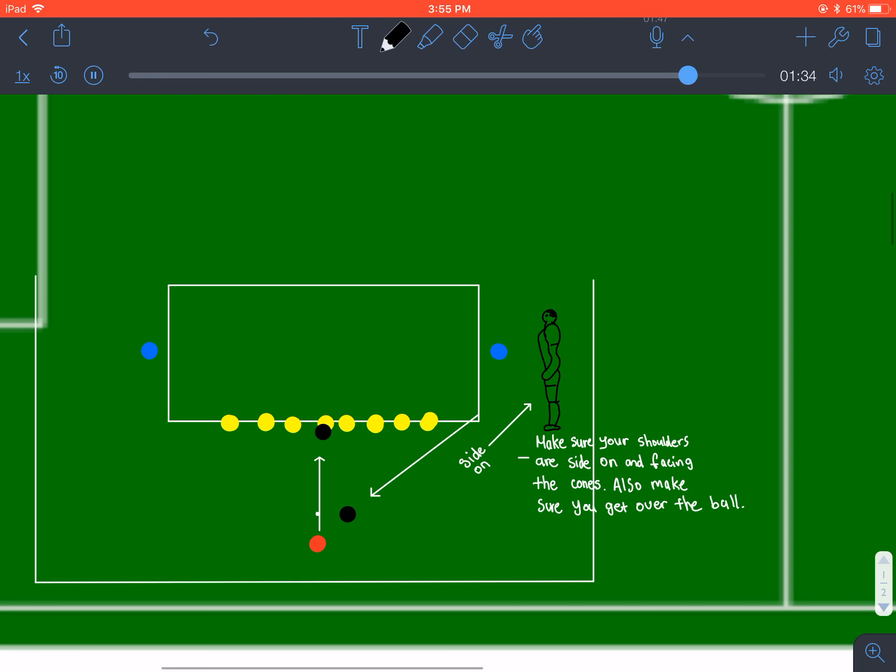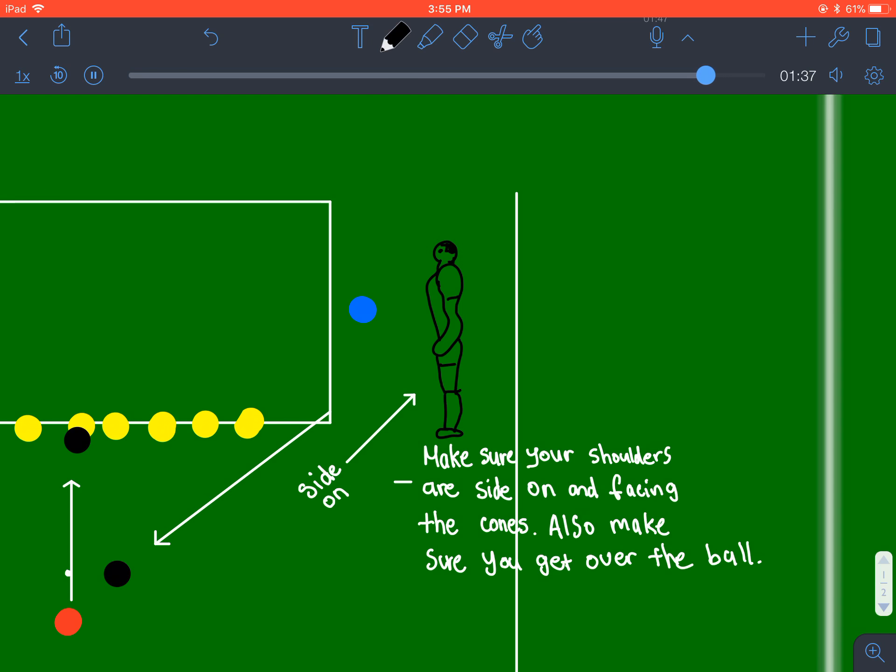While working this drill, make sure your shoulders are side on and facing the cones. Also, make sure you get over the ball. Be side on just like this.